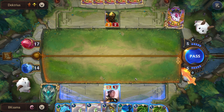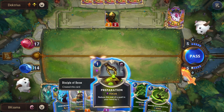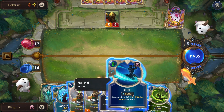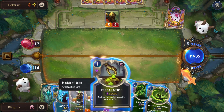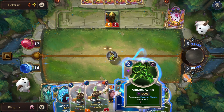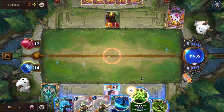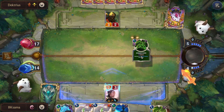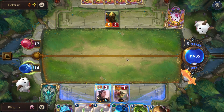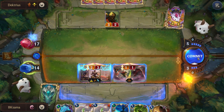We have a second mastery. I am going to start with the preparation spell, and I am going to use it on Shimmer Wing which will allow us to summon him. And I am going for the attack.